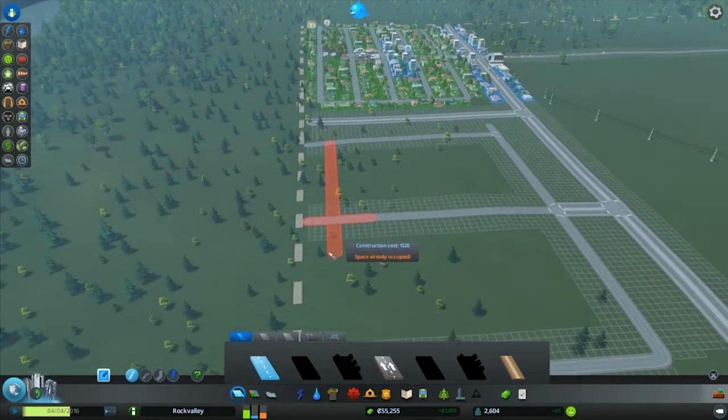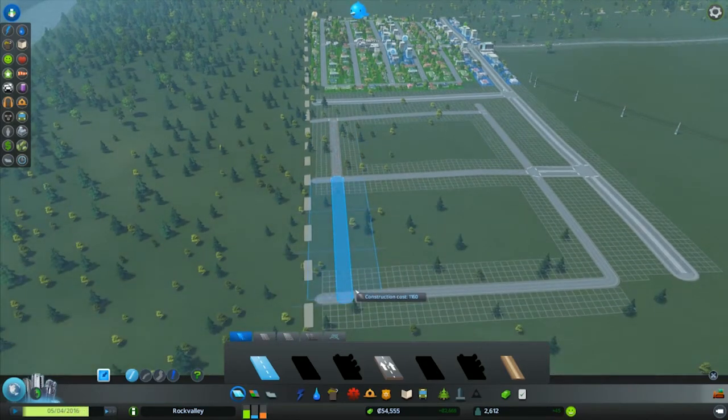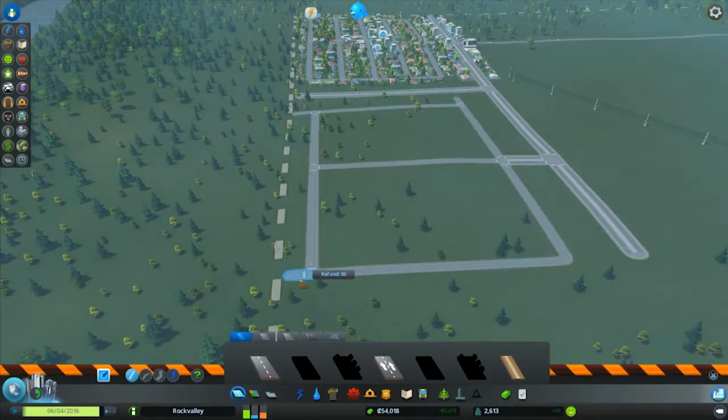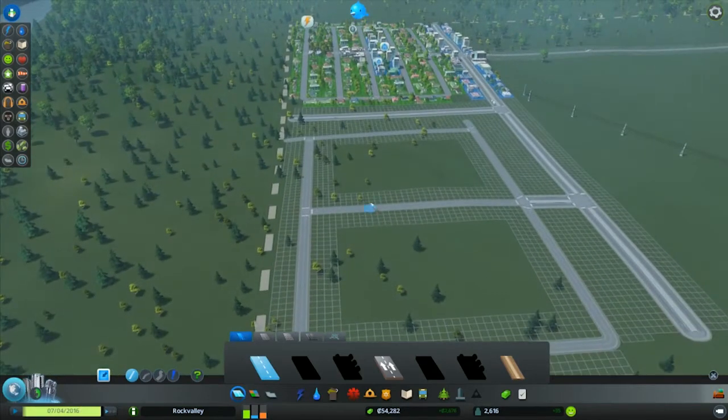That's what we have hospitals for. Well, this is annoying — the road is a bit crooked, which is causing issues with our zoning. But let's just build it and see what happens — deal with potential problems later. Bulldoze that bit, probably bulldoze even this bit. Didn't really help that much.